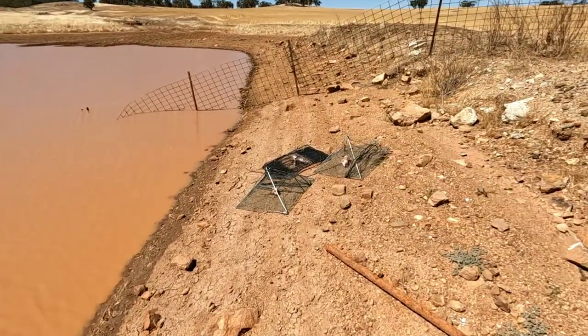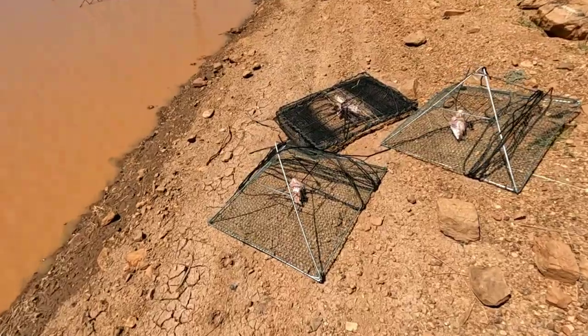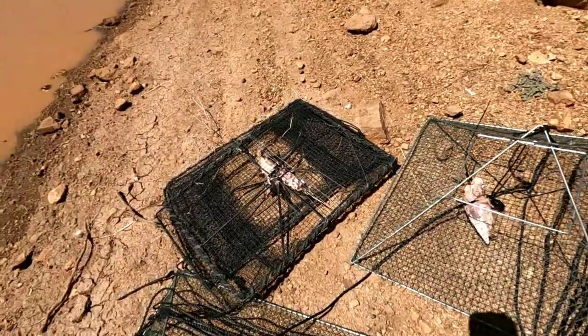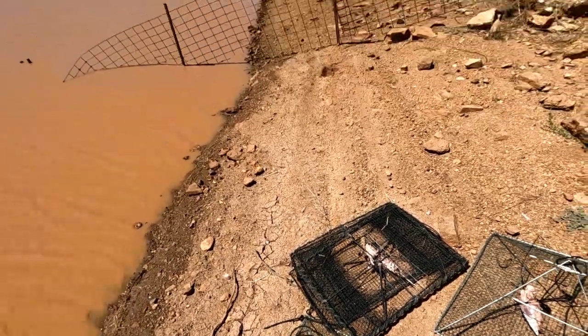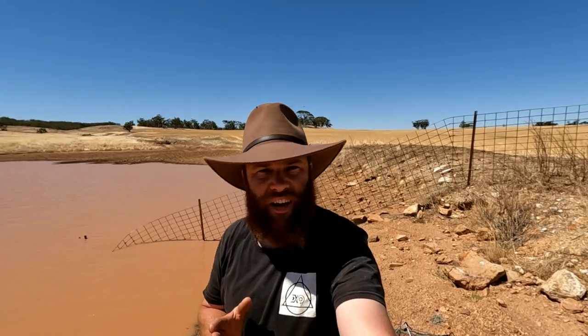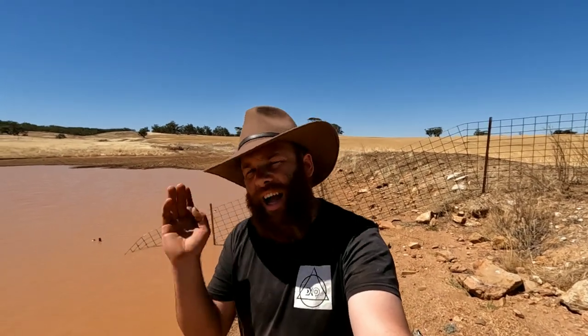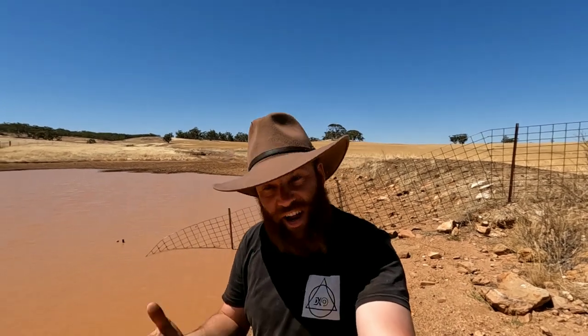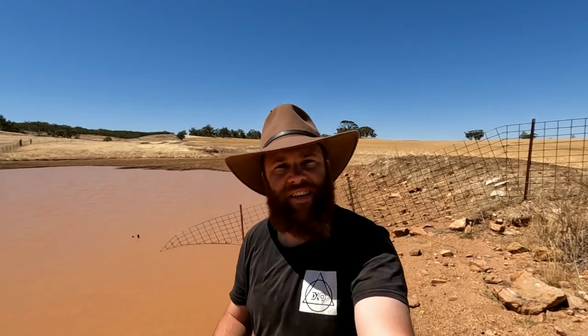Today we've got a couple of open top lift nets once again, with chicken carcasses. A couple of those black opera house nets as well. We'll get them in with chicken carcasses for bait. We'll try a couple of other dams later and we'll use a bit of cat food and some more chicken — see what one works the best.